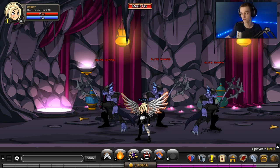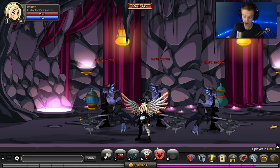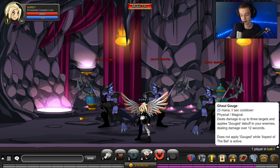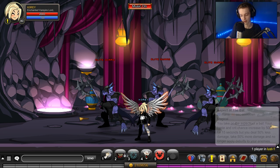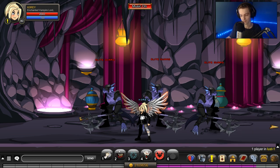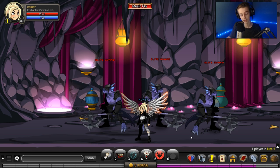My combo for Vampire Lord — I don't know if it's perfect but this is what I used: I started with skill 3 because it boosts damage and that boosts your DoT, then applied the DoT with skill 4, then hit skill 5, then spammed the auto attack, hit skill 2 right after skill 5, then spammed skill 1, then waited for skill 3's cooldown and repeated. I used the exact same combo for both the unstable and stable testing.